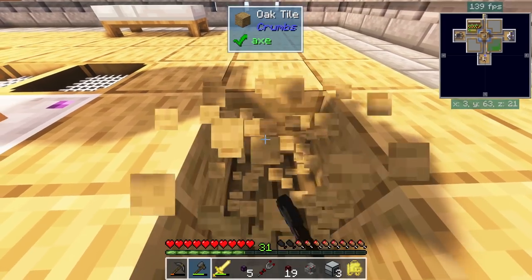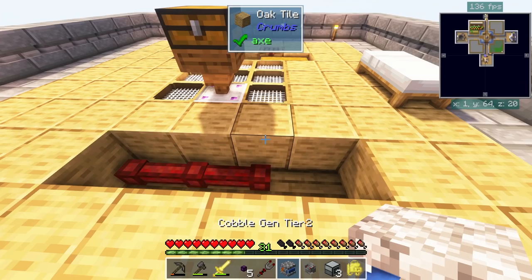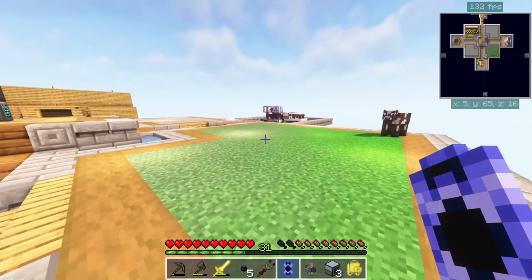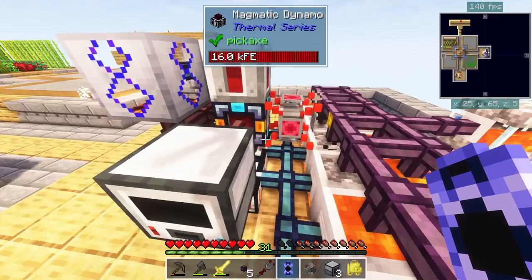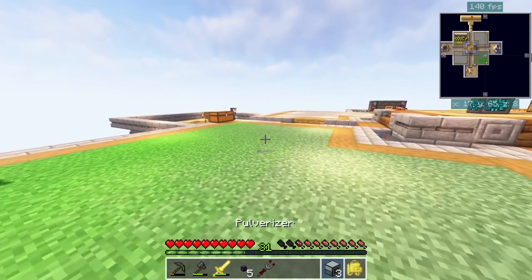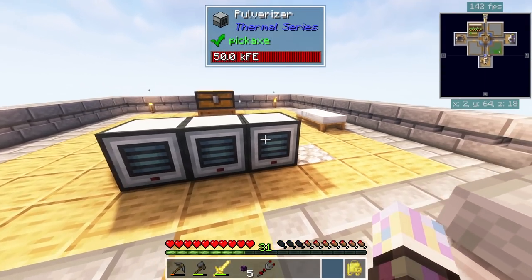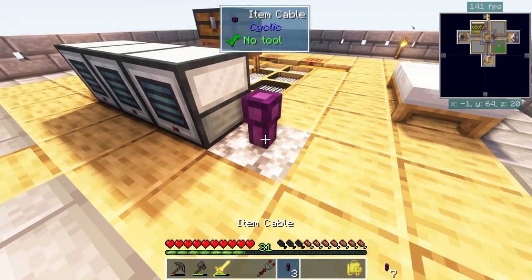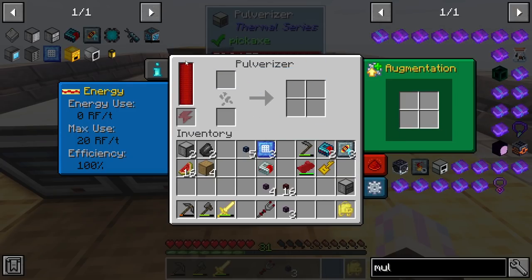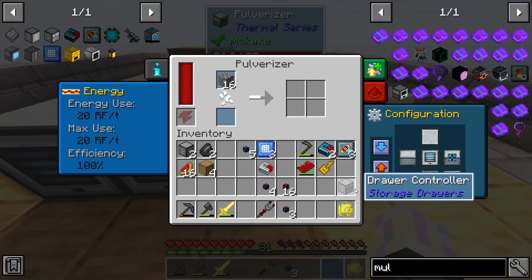Let's do a quick setup for sand, gravel, and dust. Clear out this area, get some energy cables for the bottom, grab a cobblestone generator and place it. Wire up power by setting coordinates on the cable, pop in an energy transfer node, and that should be a fully powered cable. Then we'll grab some item cables and set up extract on the bottom, set input and auto input/output on the machine.